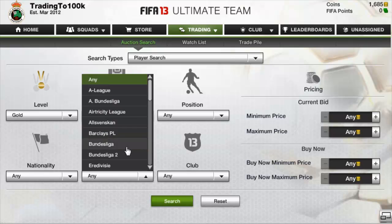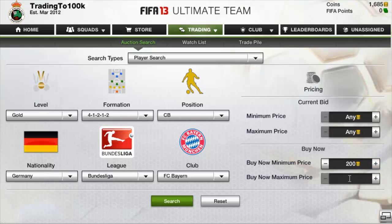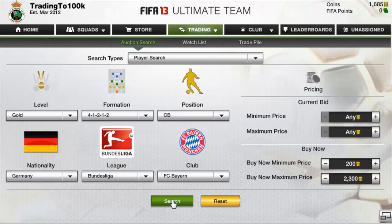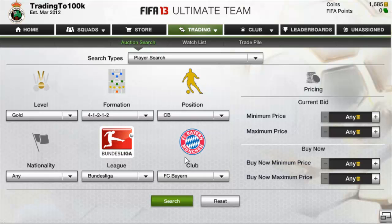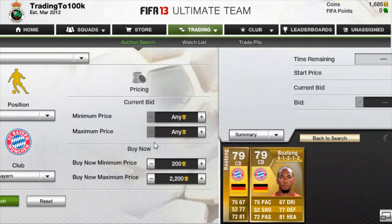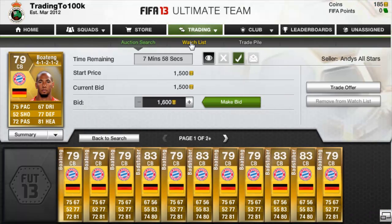Same with the Bundesliga — I'll go with Boateng again, centre back for Bayern Munich, from Germany. I search and I know he's around 2k, which is the cheapest on the market right now. I accidentally reset the filters — sorry about that guys. We know he went for 2.2k, so 2.1 and 2.2, meaning we can sell him for about 2k. So I'll set the bid to 1,500 coins and bid on the ones that come up.